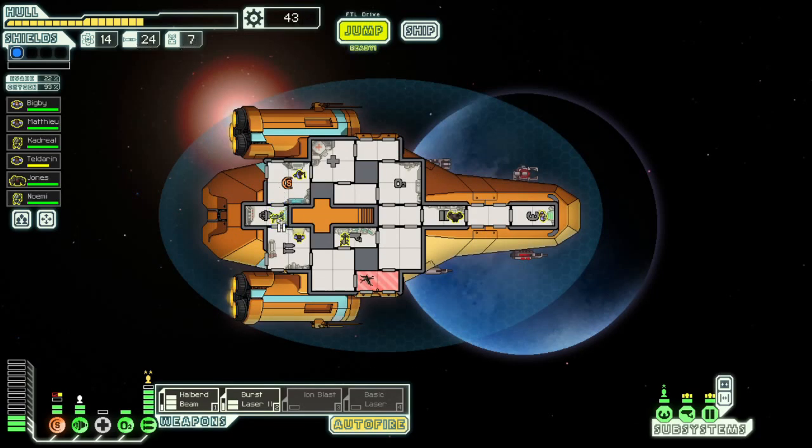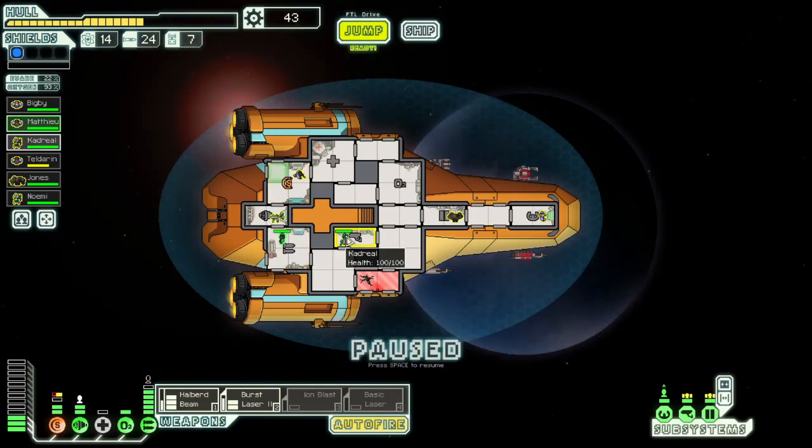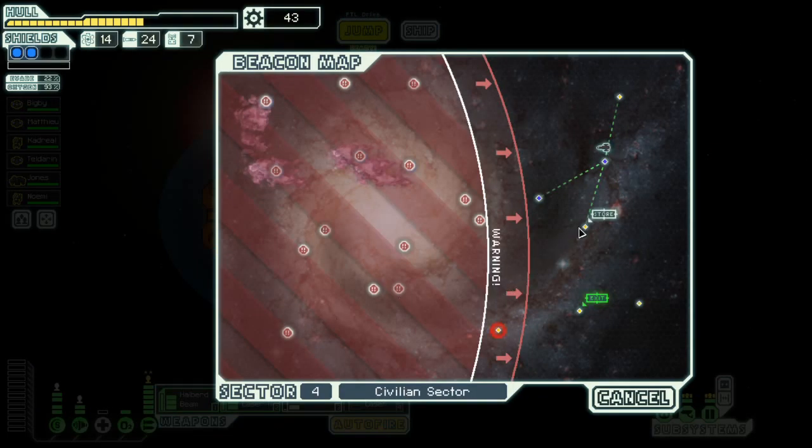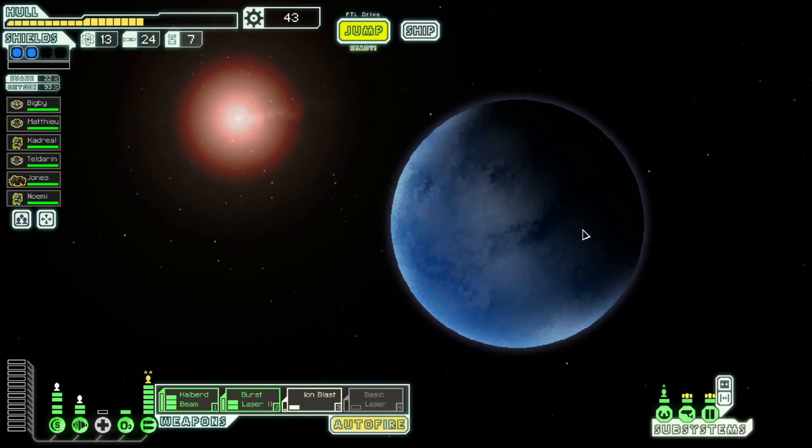So that was overall quite expensive for us. We got a chunk of scrap. Didn't seem to get anything much for the quest, but so be it. And we have an injured crew member — the med bay is with you. Okay, everyone will return to stations, and I will now lock the stations in. I've moved our crew around — take that out of there, put that in there — and now we're jumping!